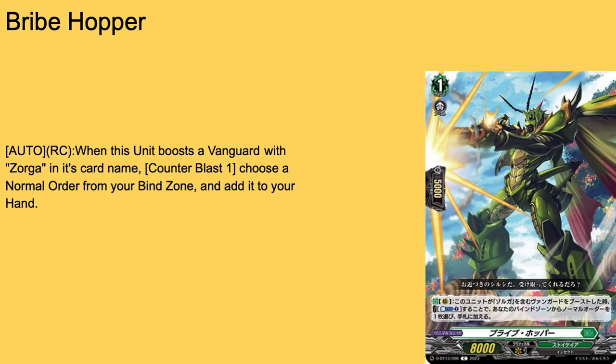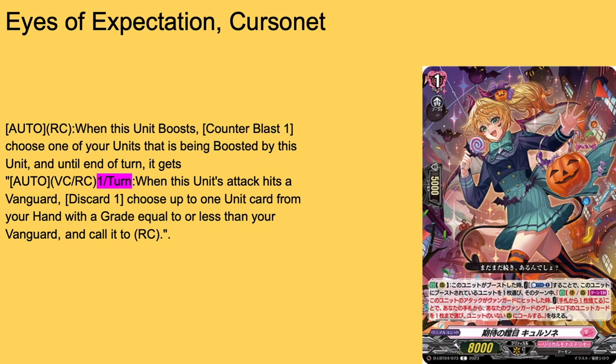Then we have a card I'm really happy to see, which sadly I'm never going to run in Zorga but it's a card I would consider — Brine Hopper, grade one, boost, 5k shield, 8k base. Auto rear guard: when he boosts a vanguard with Zorga in its card name, by counter blasting one, choose a normal order from your bind zone and add it to your hand. Simple CB1 — adds literally any normal order back from the bind zone. Great if you bind the wrong card out of order, or if you want to reuse an order. Technically hard once-per-turn but if you restand Zorga and the back center it isn't. Two-of or three-of.